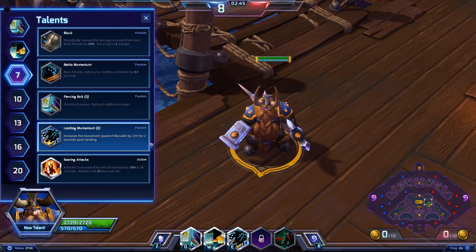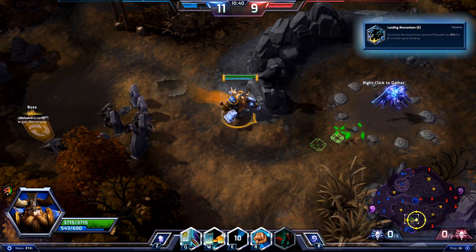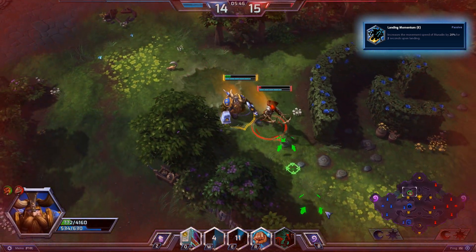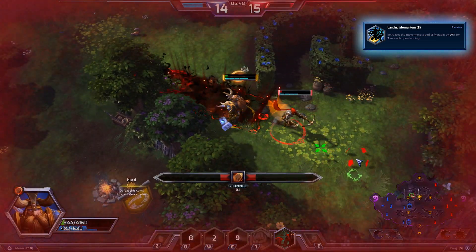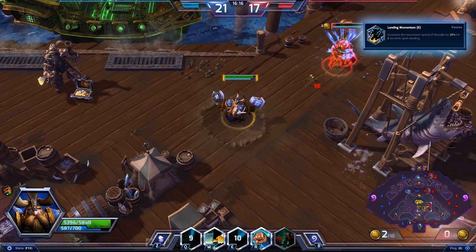If you're matched against heroes like Valla that have abilities that let them reposition very quickly, improve your Dwarf Toss ability by selecting Landing Momentum. Landing Momentum gives you a 20% speed boost following Dwarf Toss, so if Valla keeps vaulting away from you, now you can leap towards her and catch up with your movement speed boost.